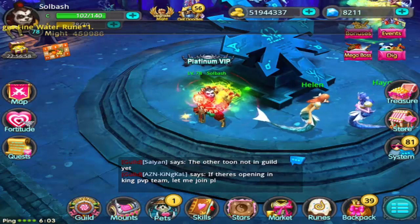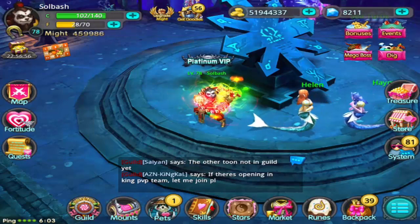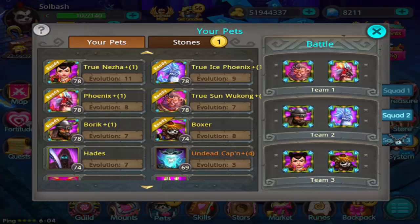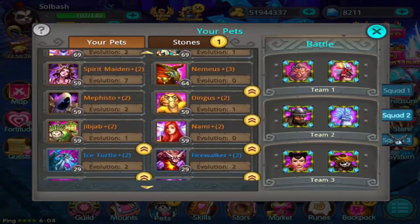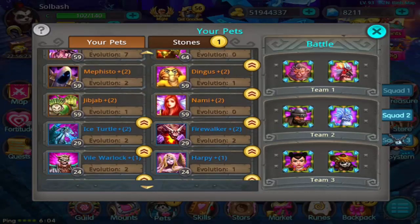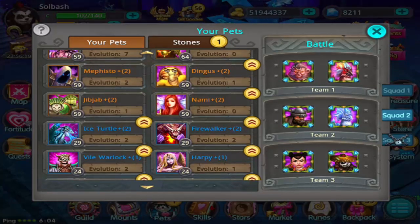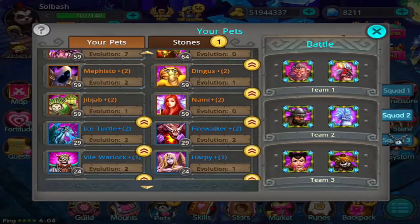I do want to look at the pets while we actually have this early. There are four new pets going to be added to the enhancement list, so you will be able to enhance them. Basically that's all there is right now — no other special things. This just lets me look at the UI and how everything is working.